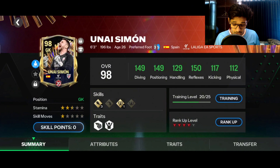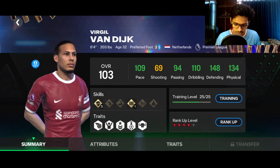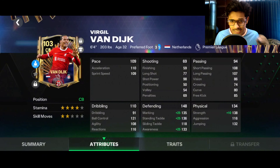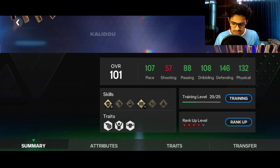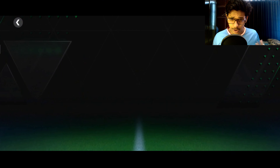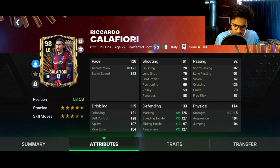Just look at the team now. Time to check out the stats — Unai Simon at level 20 has gotten buffed and is performing very well. He's the best goalkeeper under 80-90 million coins. Look at my defensive wall: Virgil Van Dyke at 109 overall pace — these stats are really good, equivalent to Maldini Prime Icon 99 OVR. I took a risk buying Koulibaly but let's check out Calafiori too.